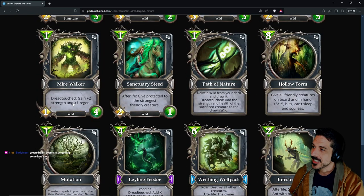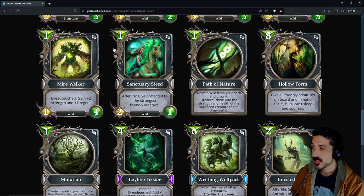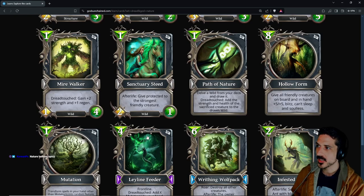Mire Walker, dread touch — gain +2 strength and one regen. So on the condition that you kill a creature, you are getting a 3/4 Marshwalker, which is why I think those chickens sold when they did — and also why I was like, let's follow those wallets and see who bought them, because that's us.